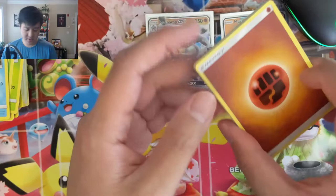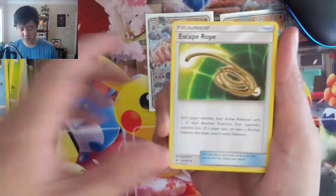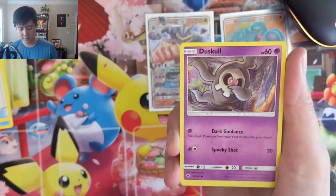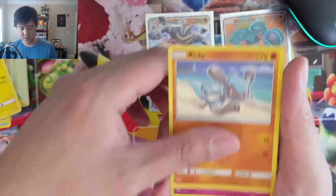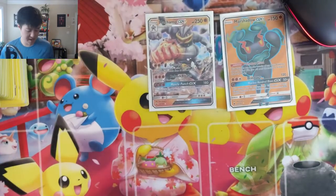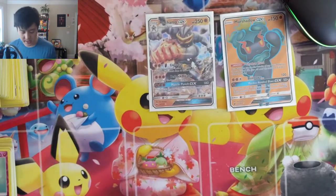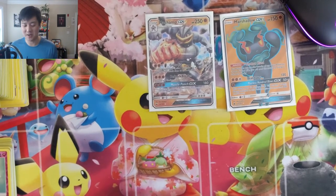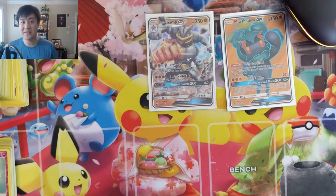Definitely a much stronger box for box two. Reminder: live opening tomorrow, hope to see you guys on Twitch and YouTube. A Cutiefly and then a Mudsdale to wrap up this opening. So there you have it — two more Burning Shadows ETBs opened, no Charizard to show for it. We'll crack into some more Hidden Fates tomorrow. Thanks for all the support on the channel — like, comment, and subscribe. I'm Moana Turtle, catch you guys next time.